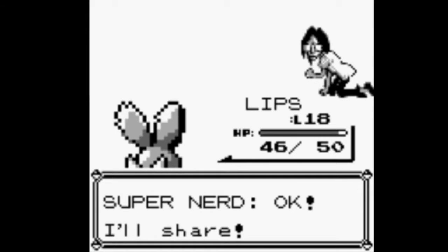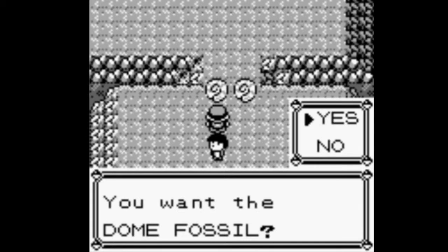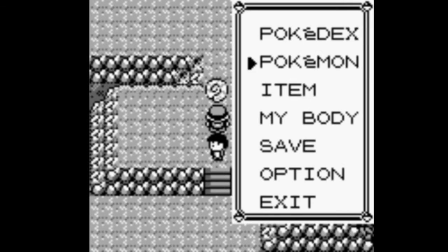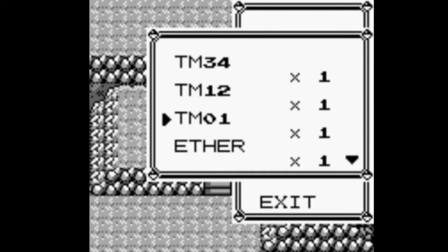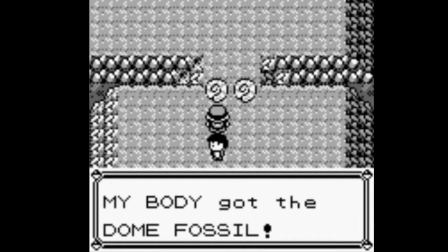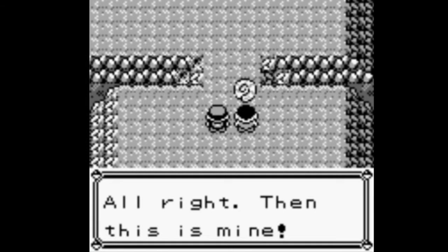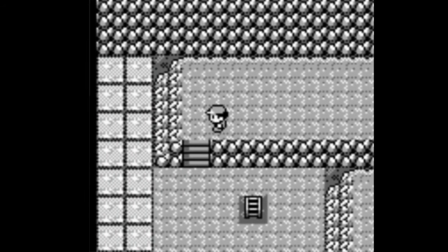We defeated Super Nerd Napoleon Dynamite and got some money. I am going to pick the Dome Fossil. I don't want the Helix Fossil, I want the Dome Fossil. But first, do I have an antidote? I do. I'm going to heal Arm and Leg because he's almost dead and he got poisoned. I have a potion so I'm going to use that on him as well. Now that we're all healed up, we're going to select the Dome Fossil. I'm picking the Dome Fossil just because that's the one I always liked as a kid. I just kind of like Kabutops better than Omastar.